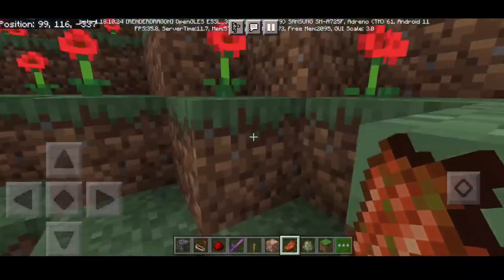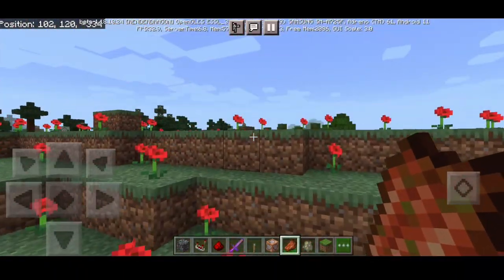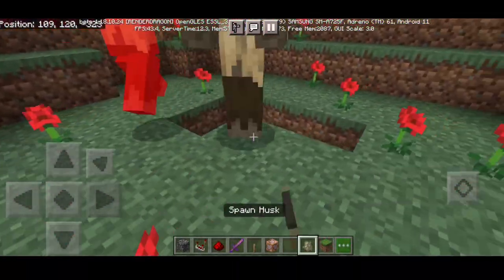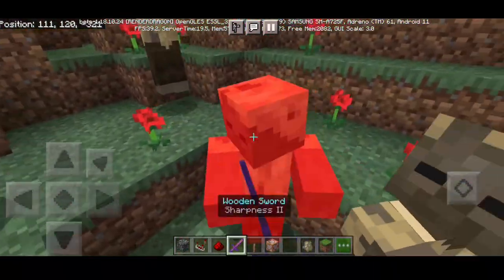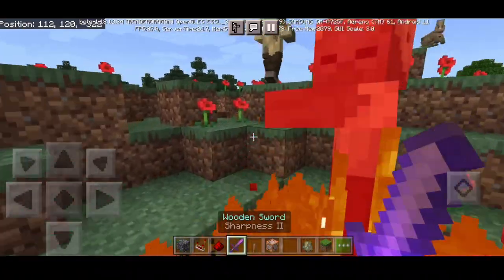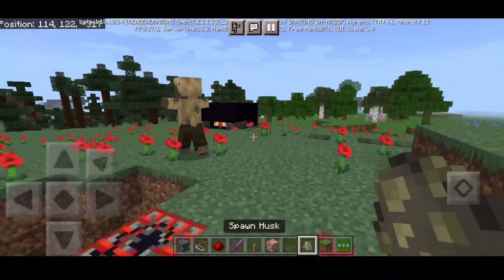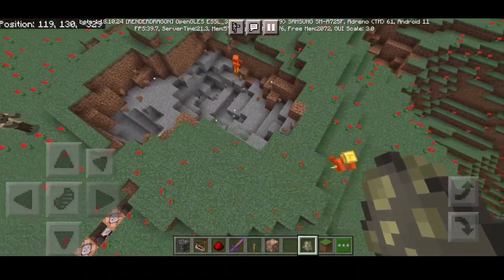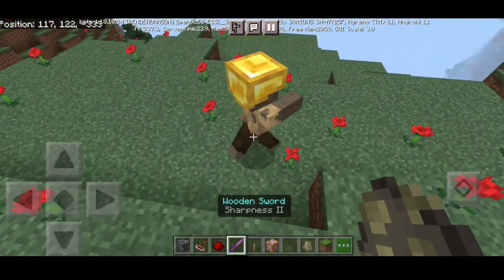One more time — hold a sword, hit the enemy, and it explodes. Overall it's a pretty simple thing to do. It's actually better if we use an end crystal, but there's a little glitch in our command where we can't summon an end crystal, so we're gonna use TNT for this time, which gives a little delay in the explosion.